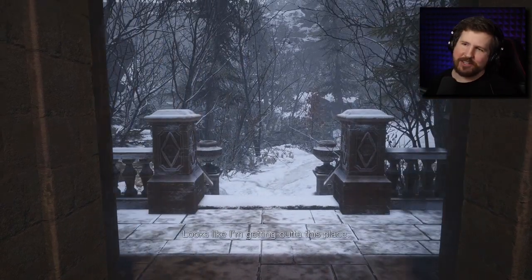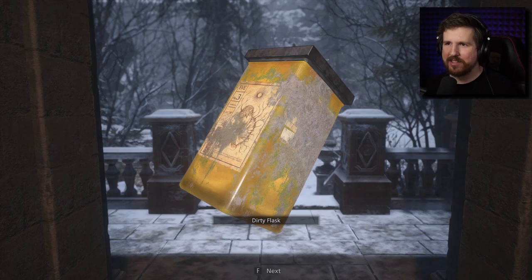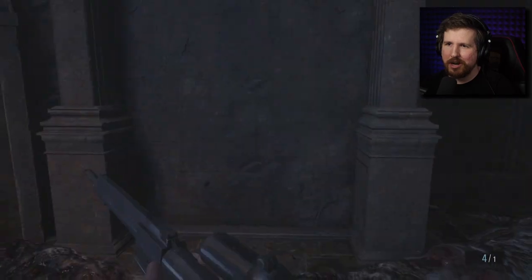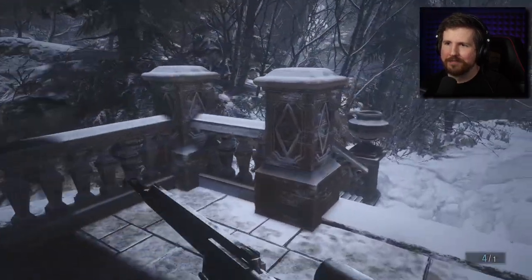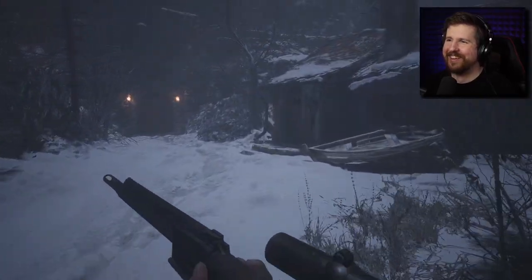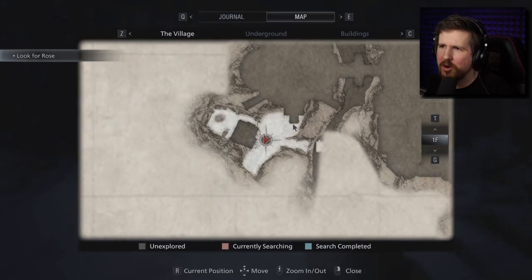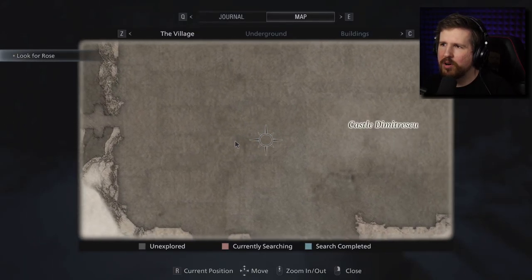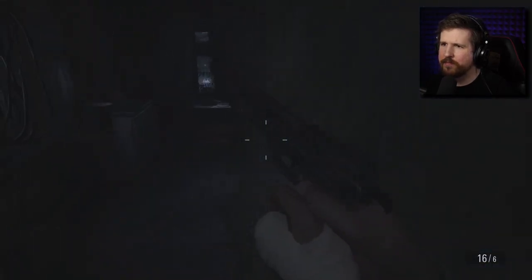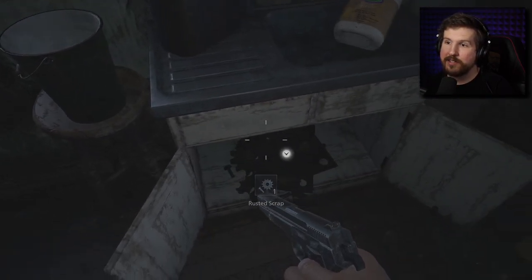I feel like Ethan just kind of stumbles through the game and is like — I don't know, I guess I'll take this, I guess I'll kill this thing. That's him. So where are we now? Look for Rose. Oh, we're — let's go in here. Let's look for Rose, maybe she's in here. There's some rusted scrap — I guess I have to go right up to it in order to take it into my inventory.